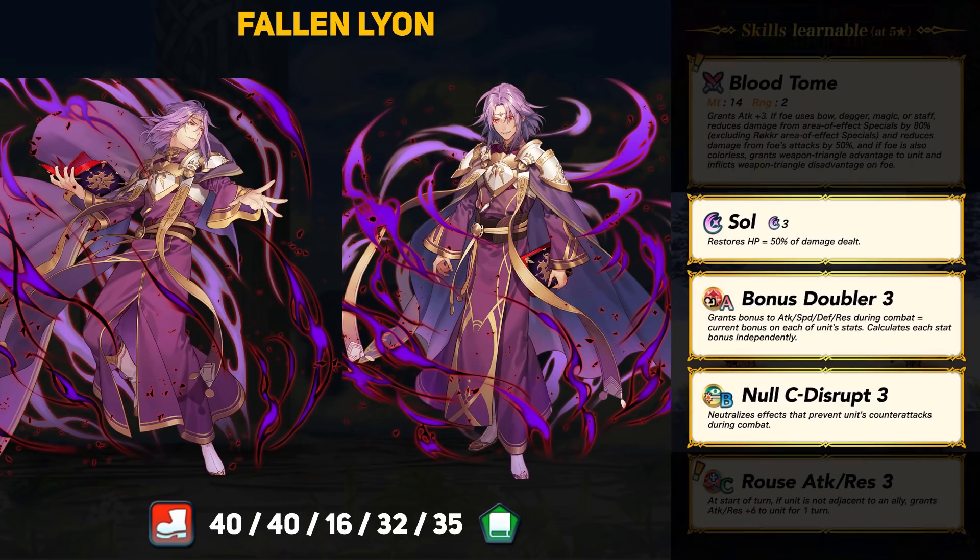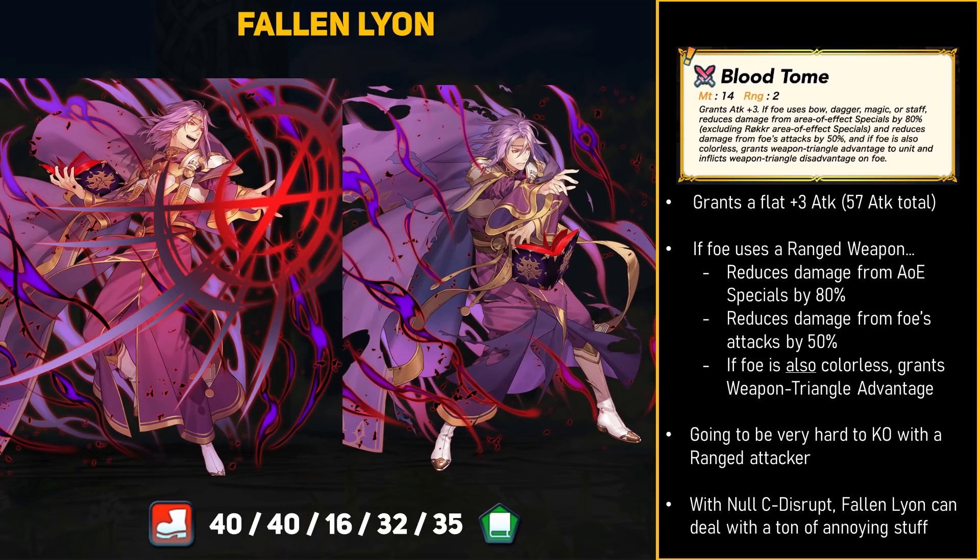For old skills, Leon comes with Sol to heal missing health. He also has Bonus Doubler, which is interesting, and he has Null C-Disrupt to always be able to counterattack back. This is only the second unit to carry Null C-Disrupt, and it's a pretty important skill for a specific role. Turns out, Leon is tailor-made for that role thanks to Blood Tome. This 14-might Tome grants a flat plus 3 attack, so altogether Leon is going to have 57 attack with the weapon equipped. If Leon fights a foe with a Bow, Dagger, Tome, or Staff, then he gains 3 effects.